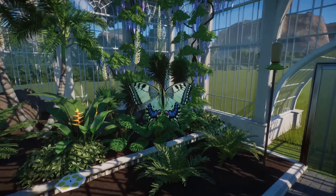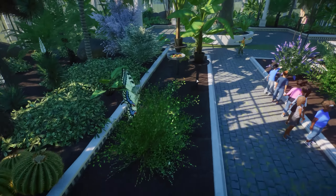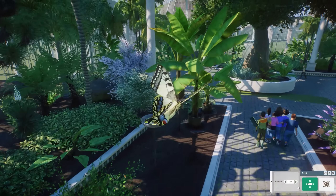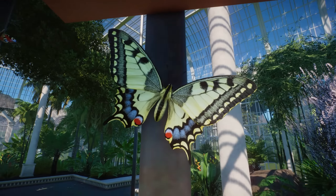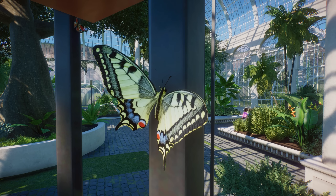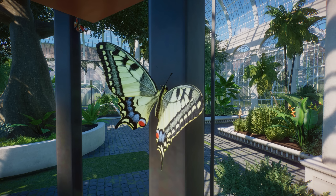Here we have the Old World Swallowtail — I always have a hard time saying this name — but it's just super cool to have butterflies in the game. I wonder if you have more of them whether you'd get swarms flying around at some point — I doubt it, I think it's limited to a few flying at once. But definitely super excited about having these amazing butterflies. Let me show you one sitting still so you can see the beauty of these animals — they look absolutely fantastic.